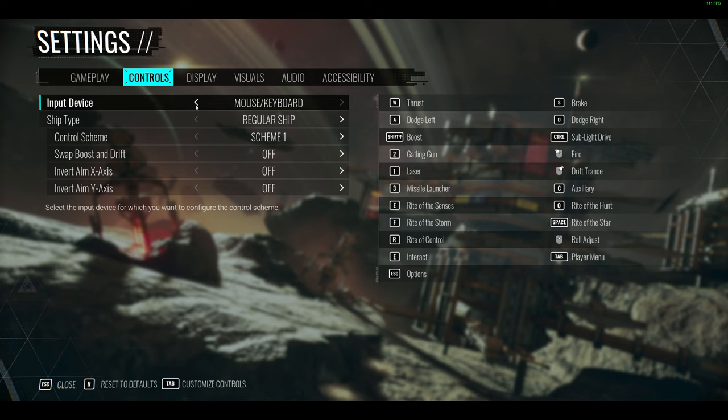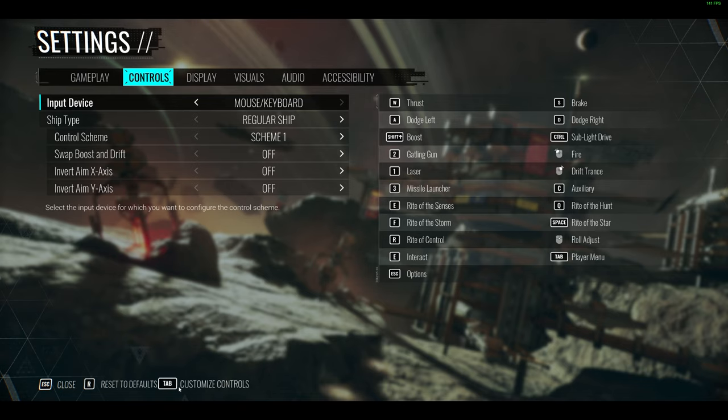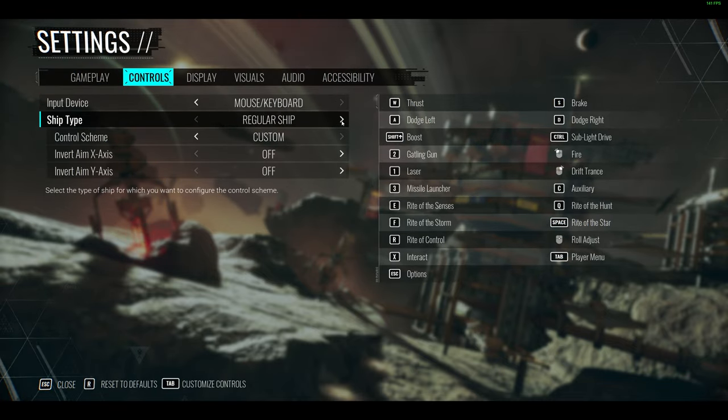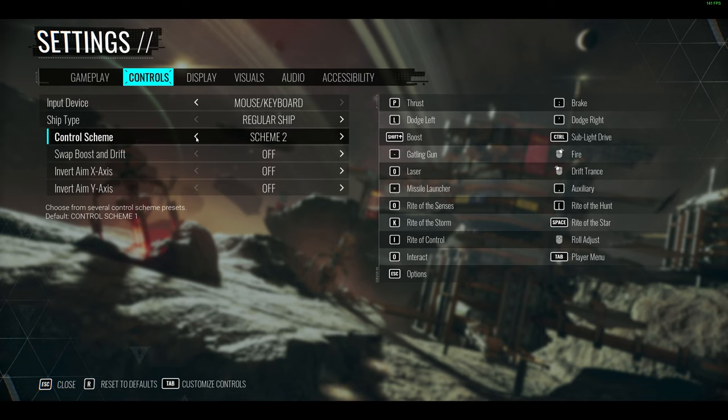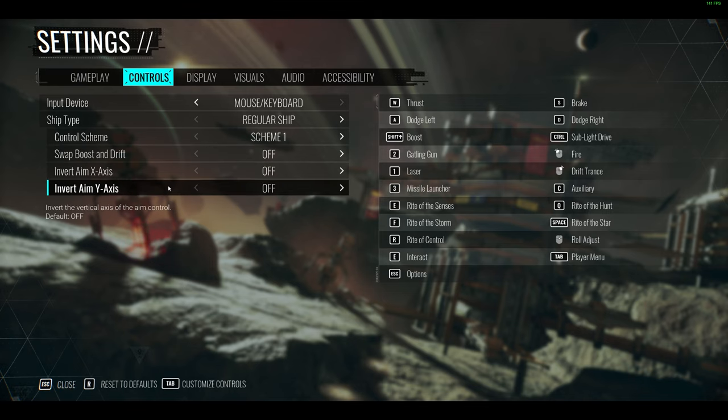In the Controls section, you can change your input device between controller, mouse, and keyboard. You can see all the keybinds on the right-hand side, but you need to go down to 'Customize Controls' to make changes. You can fully rebind both keyboard and mouse — including mouse buttons like mouse 4 and mouse 5 — as well as controller. You can also choose between capital ships or regular ships in two different schemes, with full customization available. Swap, boost, and drift are all rebindable, and you can invert the X or Y axes.